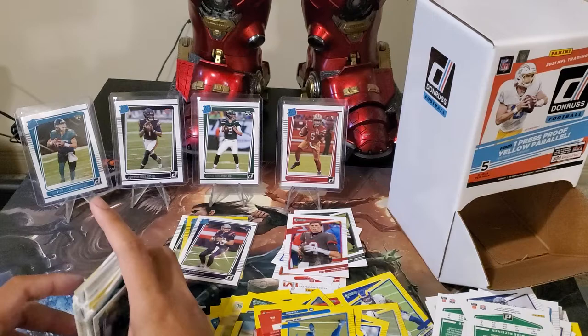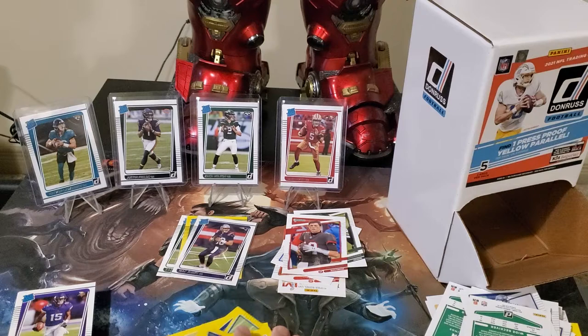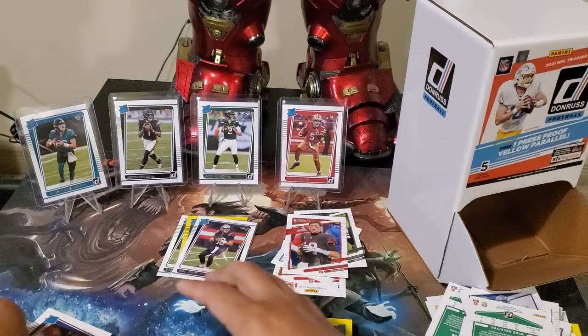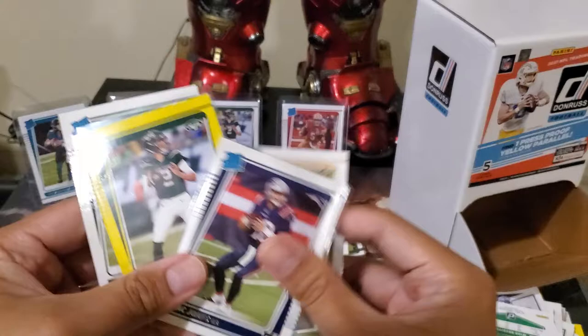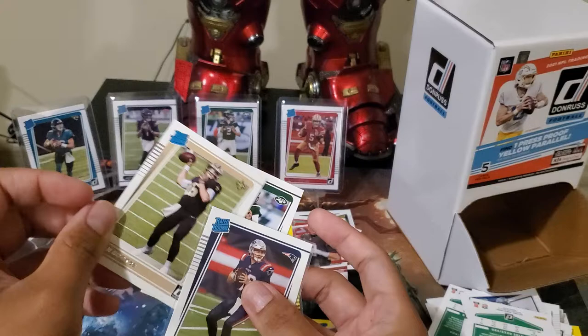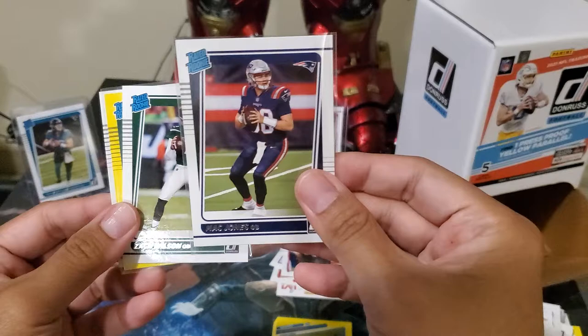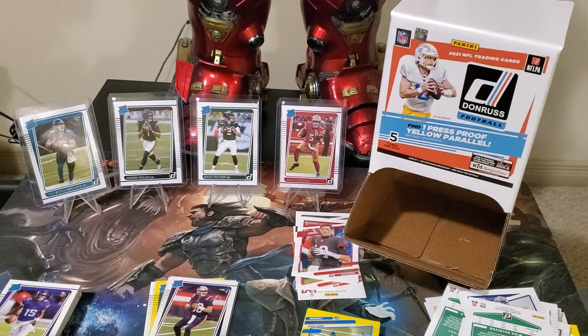Out of 30 gravity feed packs, this is the amount of Rated Rookies I pulled — and that's including the yellow ones. These are the yellows that are not Rated Rookie ones — amazing. I'll include Ian Book here because he's a quarterback. So the big hits: Zach Wilson, Zach Wilson yellow press proof, Ian Book — hope he gets his shot at becoming a star — and what I was after: Mac Jones! I finally pulled him. My 5 quarterbacks and Rated Rookies are complete. That's it guys for the gravity feed box — hope you've enjoyed, thank you for watching, see you guys next time, bye!